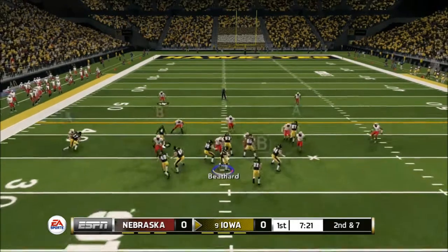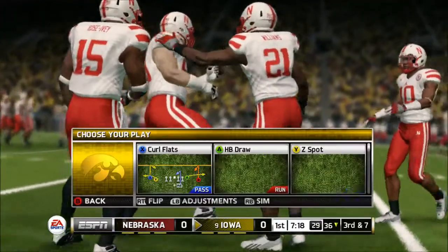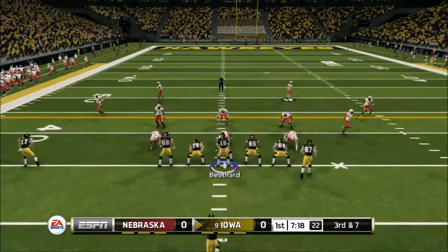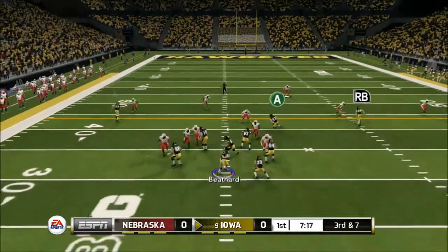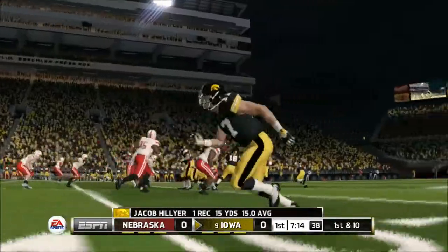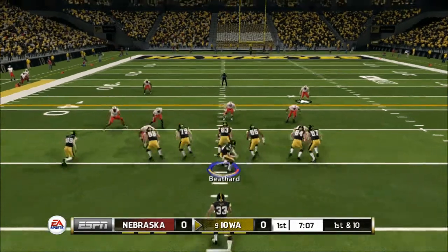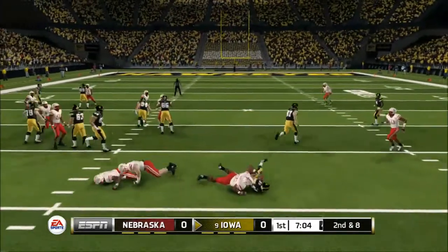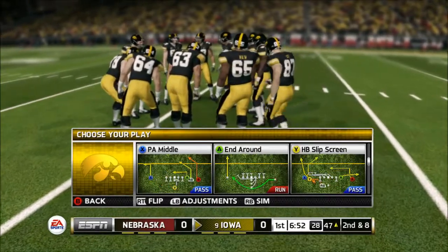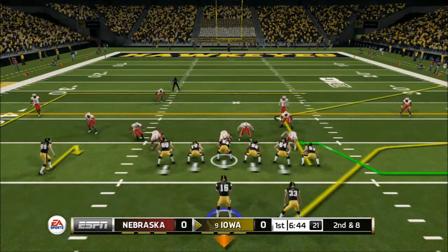In Conference USA, he only has Florida Atlantic, Florida International, Middle Tennessee, and Western Kentucky done, but many are claimed so they should be done in a couple weeks. For Independents, Army is done, Notre Dame is done, BYU just needs to be finalized and transferred, and UMass hasn't been touched yet. In the MAC, Kent State, Toledo, and Western Michigan are done; Ball State, Bowling Green, Buffalo, and Central Michigan are done but not yet transferred. In the Mountain West, Air Force, Boise State, and Wyoming are done; Colorado State and San Diego State still need to be transferred.